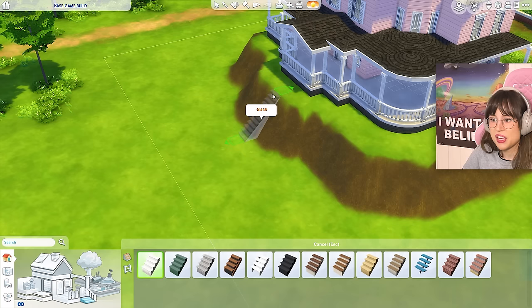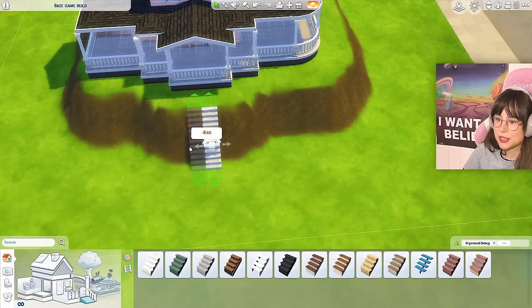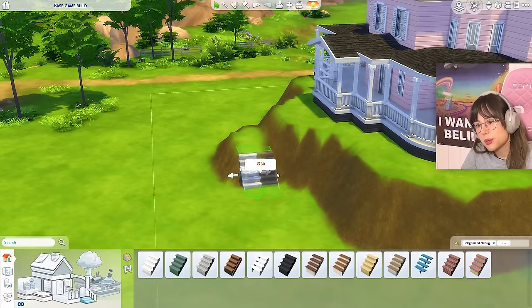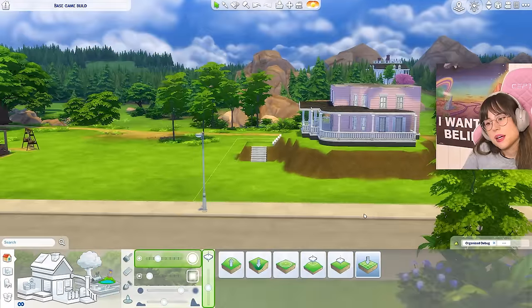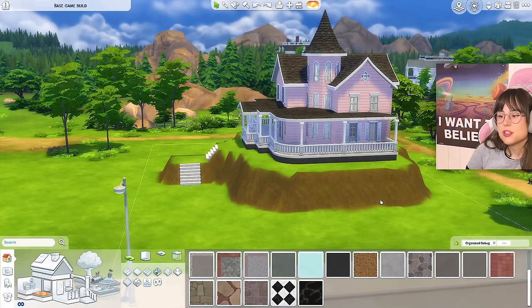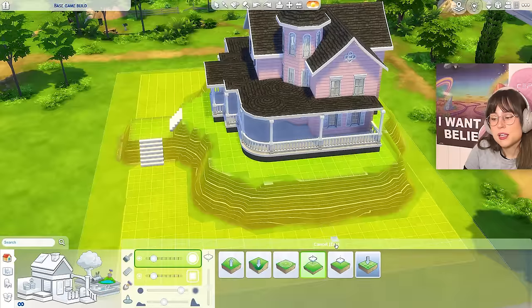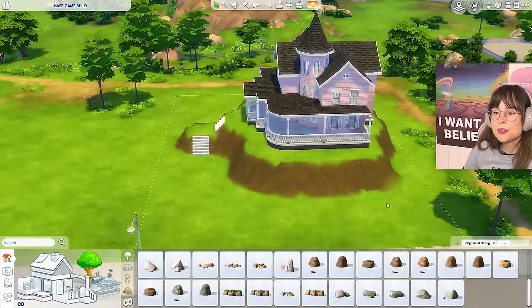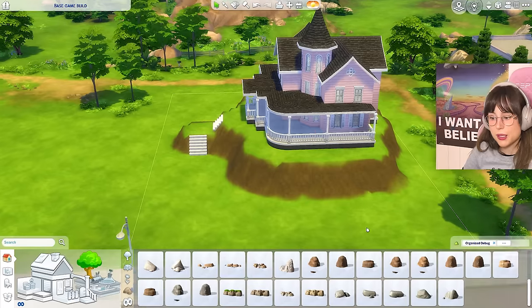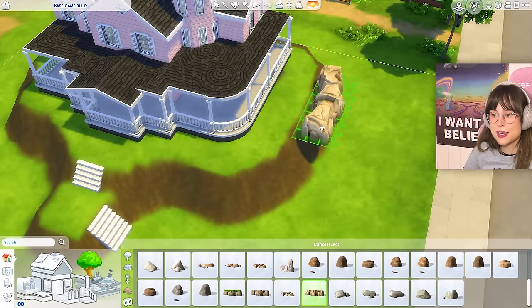I don't think it's gonna get any better than this - that is bad. I've tried everything to fix this situation and I do not know how. Whatever, I'm moving on. They do need a way to get up here, so I'm thinking stairs - mind-blowing technology. What if I just go like so? I'm gonna smooth out this terrain and get back to you later, because it's gonna be really boring to watch me smooth the terrain.